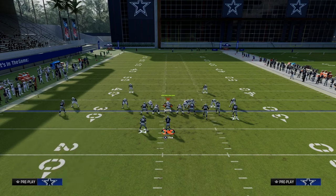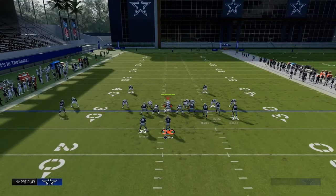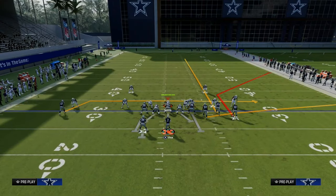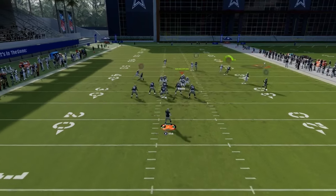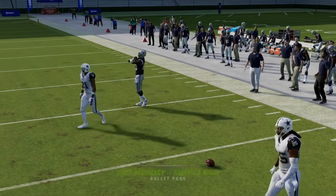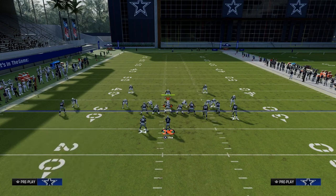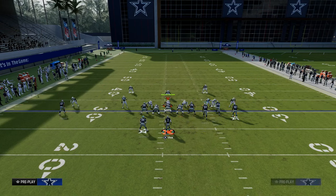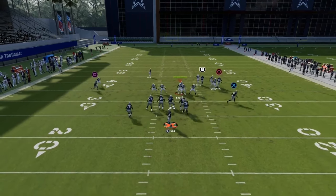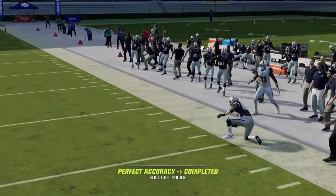What if they're not pressing you and they're shading their coverage over the top? One of the most popular ways people are shading their coverage in man coverage is shading inside and over top, which is going to allow this corner route to get a little bit more separation to the sideline. The way Madden plays right now, it's honestly a little bit random in terms of what gets open versus man. But a lot of times this corner route will be right there for you, and you'll be able to hit that against man coverage.